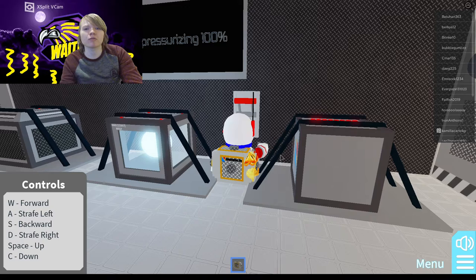The controls appear in the left corner. W is forward, A is left, D is right. Space is up and C is down. This is where you would refuel if you had fuel.